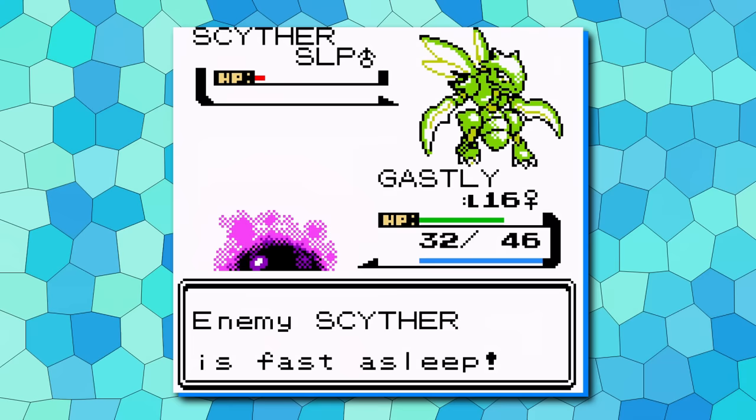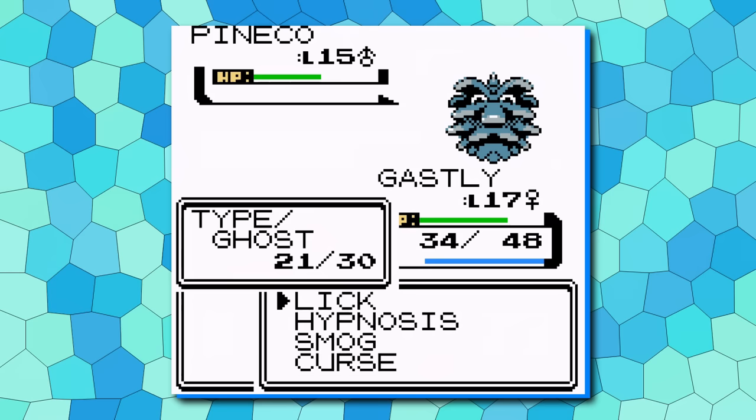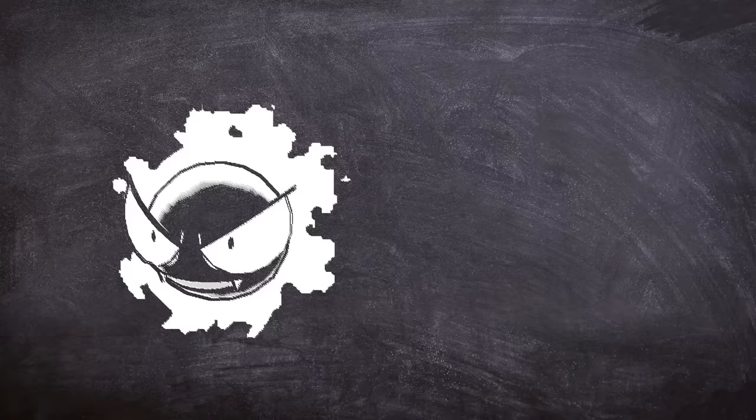All of this is amazing to begin with, but combine it with the fact that you're raising a Pokemon with the potential to be the best in the game. Simply put, Gastly is one of the most reliable early-game Pokemon, and it turns into Gengar.